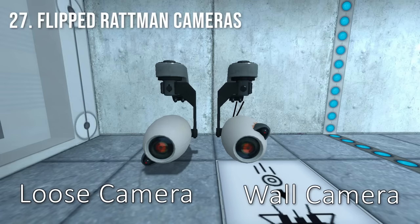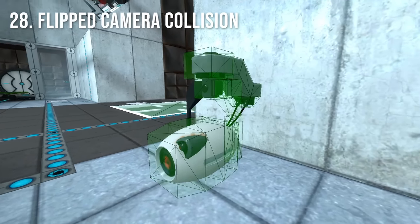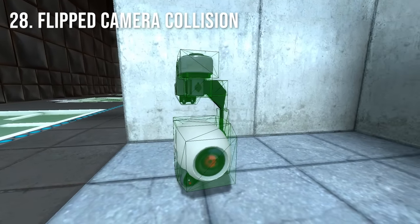The loose cameras in Chamber 17 are actually flipped and upside down compared to the wall cameras. If you take a close look at the collision of the wall cameras, you'll notice that the collision is actually flipped. This is not the case for the loose cameras in 17.